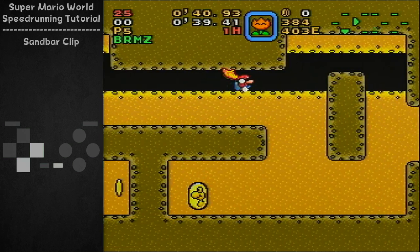So then at this point, a little bit after this, if you look at the top bit of the sandbar, it's kind of lined up in between a large dot and a small dot in the pattern there. And this is approximately when you want to jump.